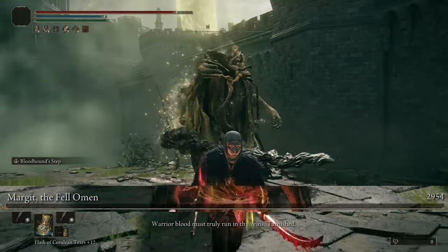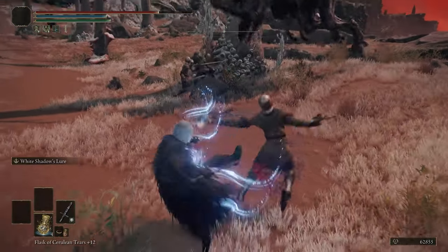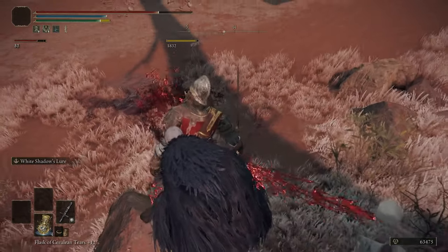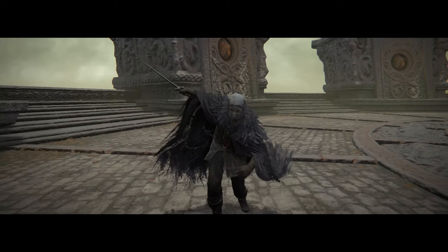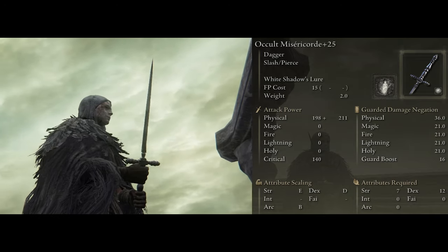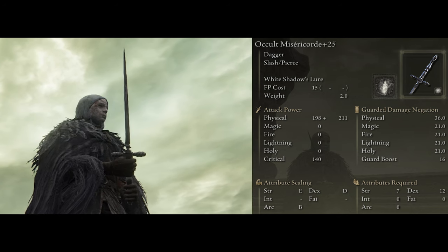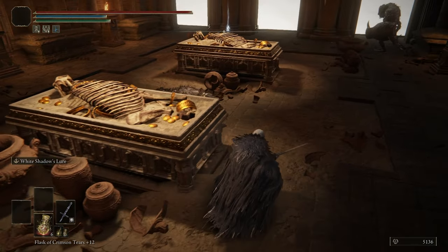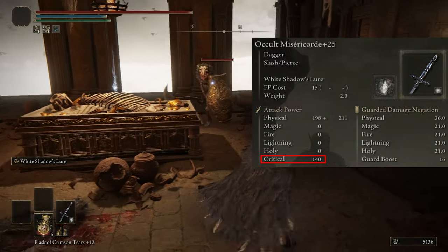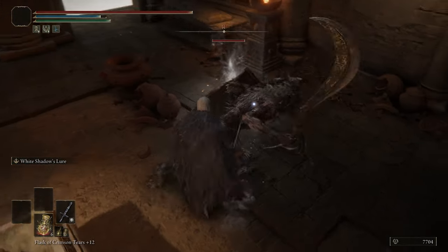Starting off with the weapons: since we're going to be doing a lot of backstabs and landing critical hits, it only makes sense to use the best weapon for that — the Misericorde. This weapon has the highest critical damage of 140%, which is the absolute highest in the game, so there's nothing better.